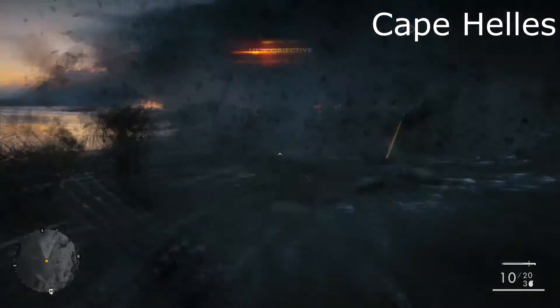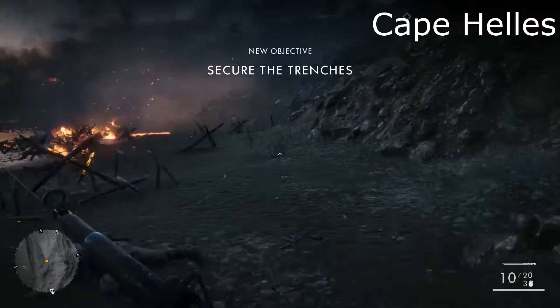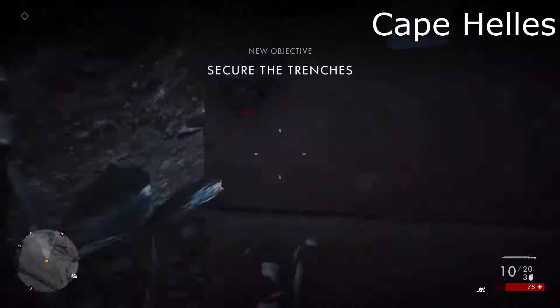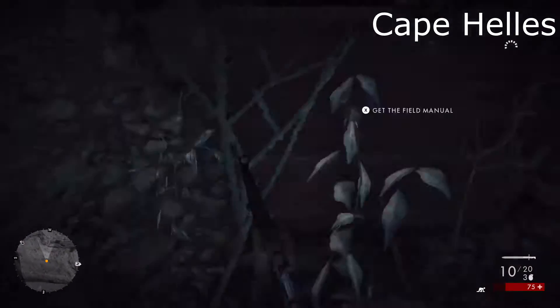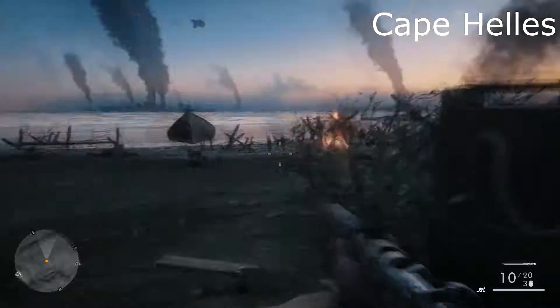We are in Cape Helles — or Hells, depending on how you pronounce it. We're going to follow the beach, follow the left-hand side of the coast until we get to this little box here, which will contain our first field manual for the first mission. That's number one.